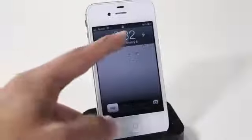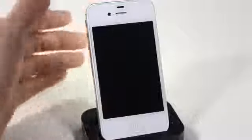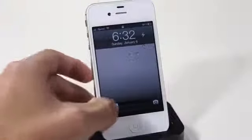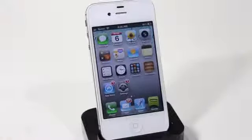The eleventh Cydia tweak is called Torch, and it gives you quicker access to your flashlight. It places a lightning icon on your lock screen where your clock is — just tap it and your flashlight launches instantly. You don't have to unlock your device or open an app, and it's free in Cydia.